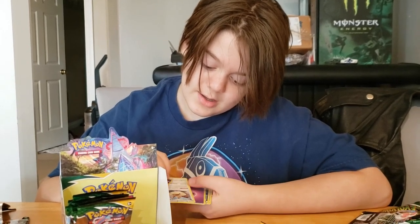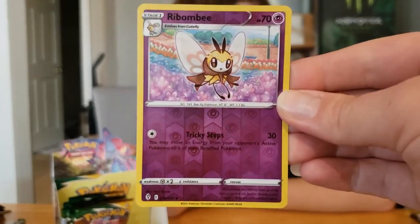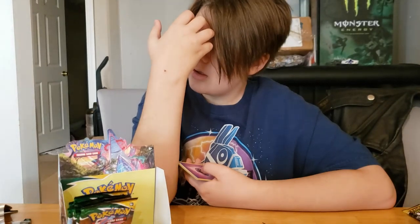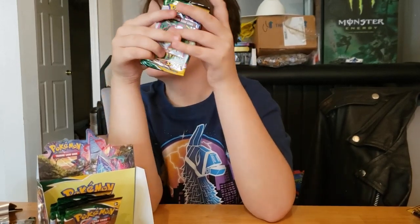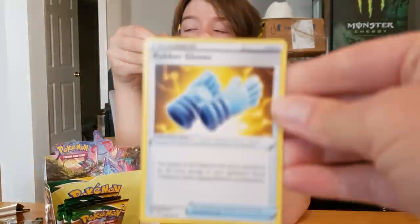Rombee and Stoutland, Rombee — alright. Last four cards: Psychic Energy, Nuzleaf, Golduck, and Rubber Gloves.